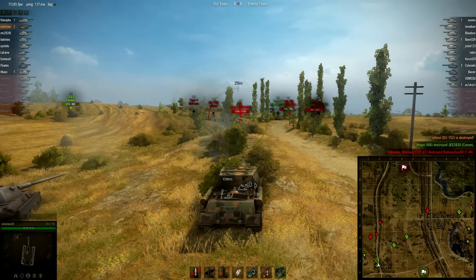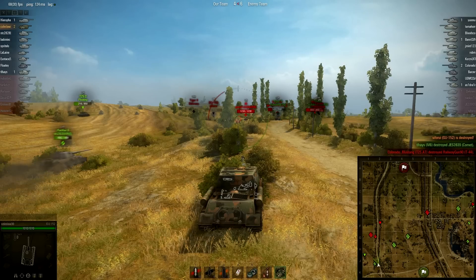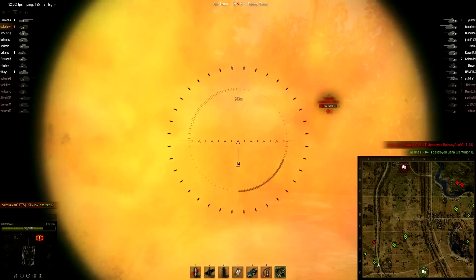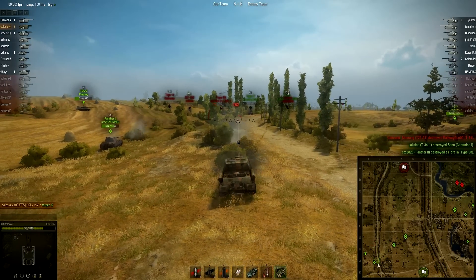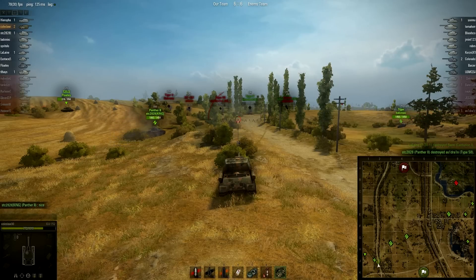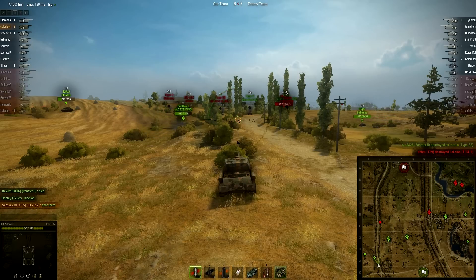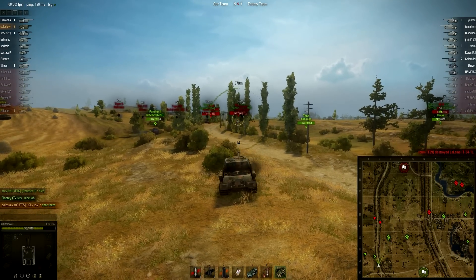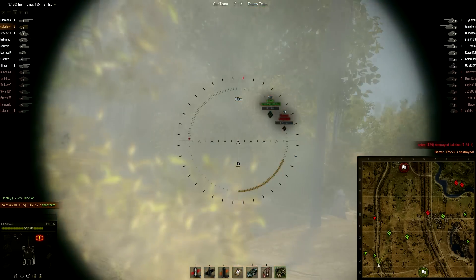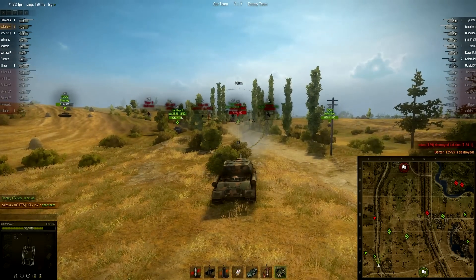It looks like a T25 - I can't tell if it's an AT or just the T25/2 because the enemy team has both. Regardless, the enemy team is pushing quite a bit, and yes, he has been spotted. His teammates are targeting the IS and firing at its last known location. That Type 58 is eliminated. Neither team, if you haven't noticed, has artillery - something to take into account. A shell being fired at Coleslaw's last known position.